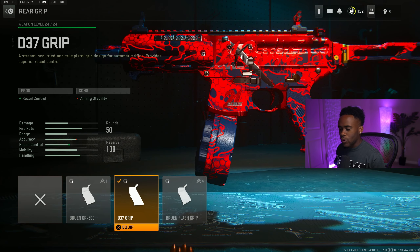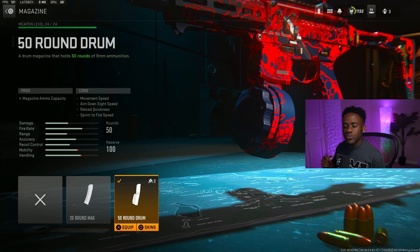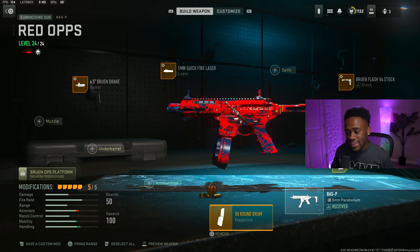And for your fourth attachment, which is for your rear grip, we got right here is the D37 grip, which is gonna give you straight recoil control. For the tuners, ADS speed is at a negative 0.35, and for your speed, I'll just set this thing to a negative 0.09. And for your last attachment, which is for your magazine, put this thing to the 50-round drum. Copy down that BAS-P setup — this is the only gun that can possibly compete with the ISO 9mm because it has probably the fastest mobility. It's just a tiny bit weaker than the ISO 9mm, which is why I didn't put it as number one SMG. If I am going too fast, feel free to pause the video so you guys can get all the tuner values.